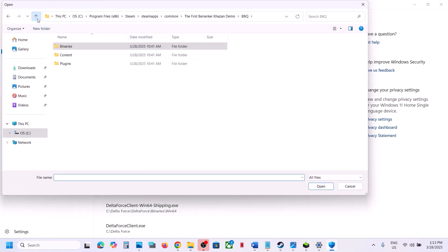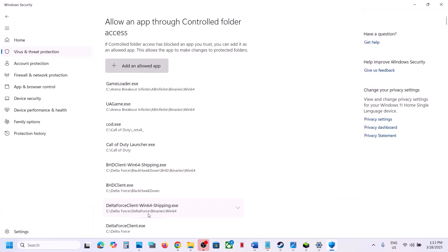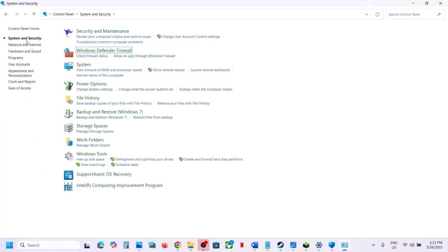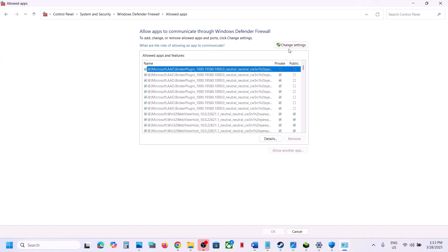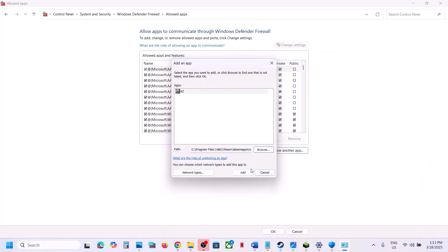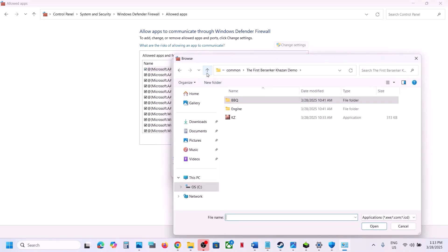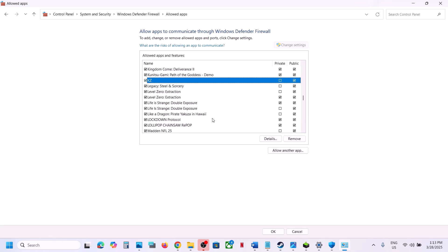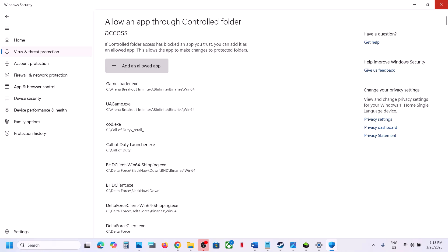Click Open, then add the second exe file in the same way. Next, type Control Panel in the Windows search box, go to Control Panel > System and Security > Windows Defender Firewall. Click Allow an App or Feature Through Windows Defender Firewall, click Change Settings, then Allow Another App. Browse and select the game exe file, click Open, and click Add. Do the same for the second exe file — click Allow Another App, browse, select it, click Open and Add. Once both are added, launch the game and check.